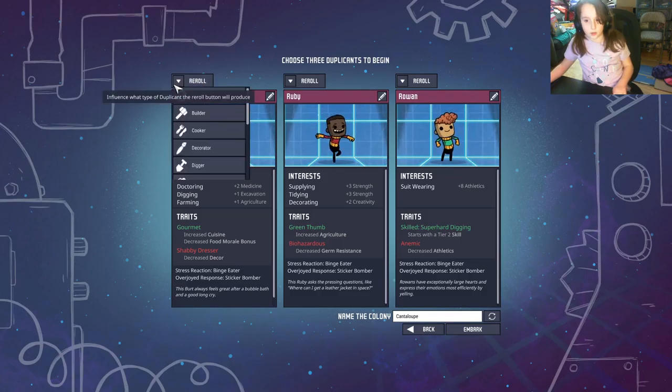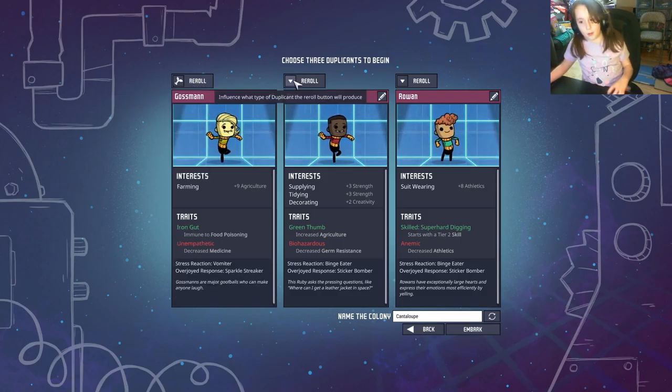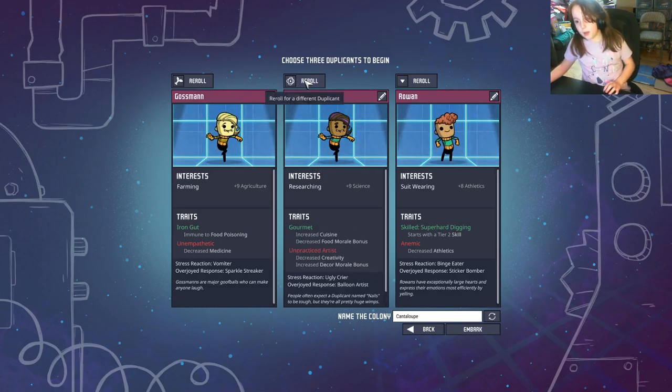Usually you're going to want one farmer — you can choose whichever one you want. Medicine isn't too important as long as you follow this tutorial. You usually also want a researcher, as research is a very important thing in the game.